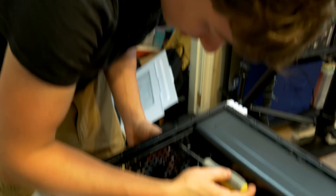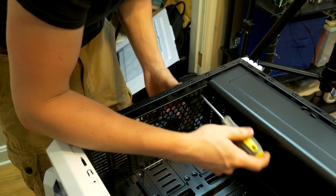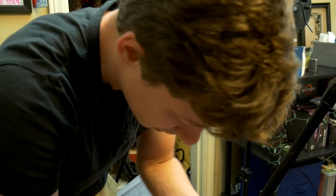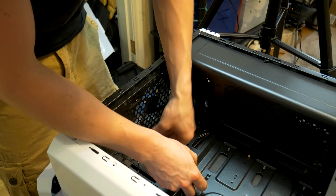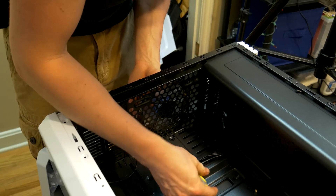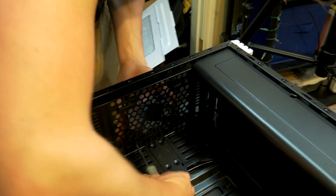A really easy upgrade you can do to really liven up your case is just adding case fans or swapping the original case fans out. A lot of times when you buy a case it usually has a few extra slots for fans, so you can buy like a three-pack — you can get them for under $15 a lot of times — throw them in there and it lightens up the case a lot more without having to get LED strips and whatnot.